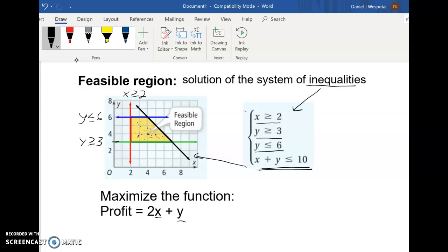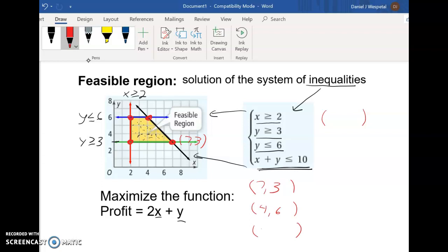These are our rules about how many iPhones and iPads we can make. To maximize the profit, someone figured out long ago that the maximum or minimum will always be at one of the vertex points. To find how many iPhones and iPads to make, we test these vertices in the objective function. So we list all the coordinates of the vertices — for example, (7, 3), (4, 6), (2, 3), and (2, 6).